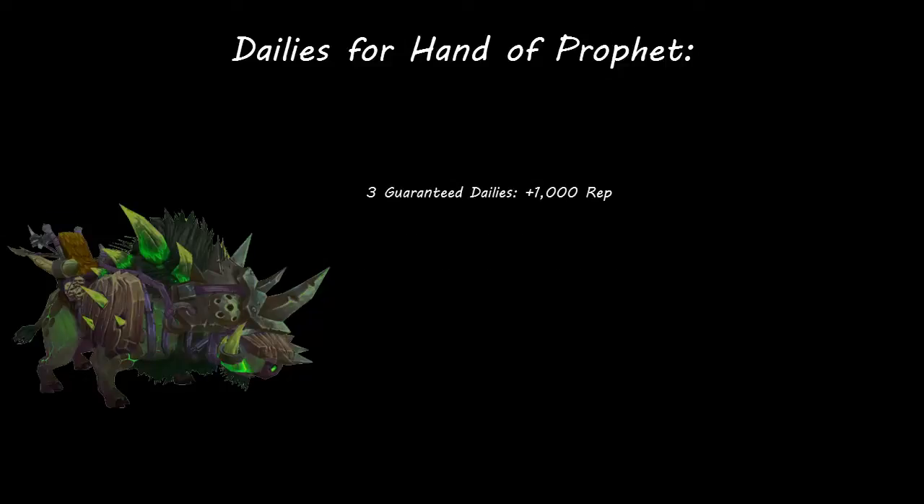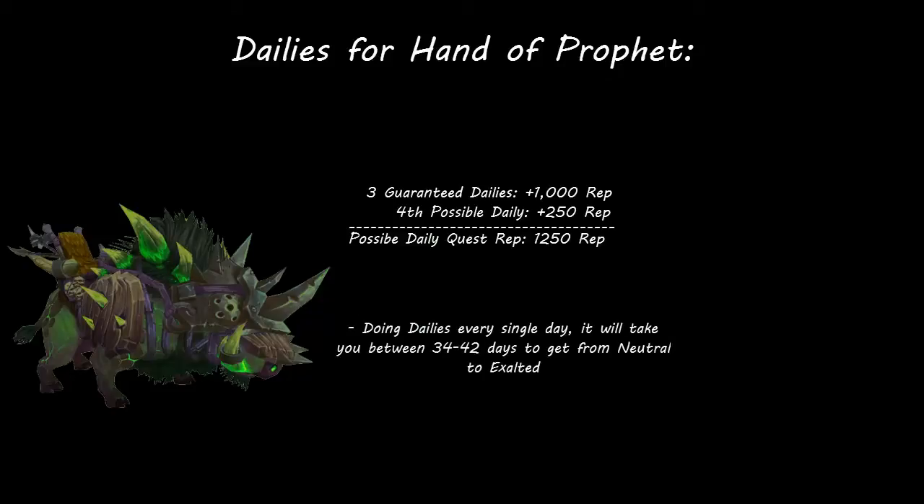If you complete all four of these daily quests each day, then you'll receive 1,250 total reputation per day with the Hand of the Prophet faction. If your fourth quest is for a different faction, then you'll only receive 1,000 reputation per day with the Hand of the Prophet. This means that it'll take between 34 to 42 days of completing daily quests every single day to go from neutral to exalted reputation, depending on your luck with the fourth quest.